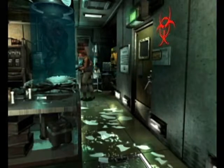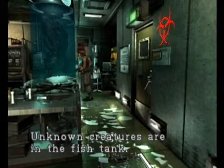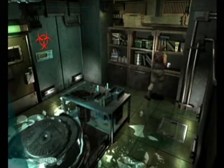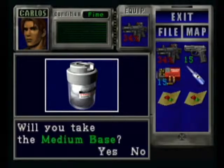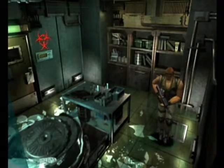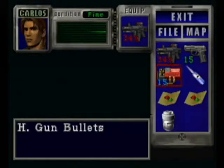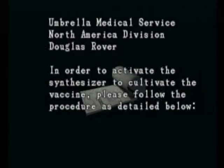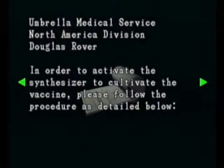Here's all Carlos' health. Now there's a couple of new types of hunters in here. They have a name but I forgot what they're called. I don't think there's a file on them anywhere in this game. I think they're mixed with fish or whatnot. But anyway, our objective here is to get this medium base to help make a vaccine.